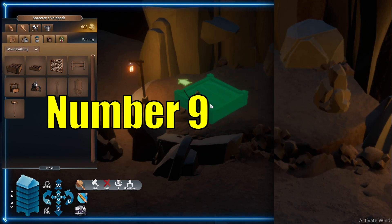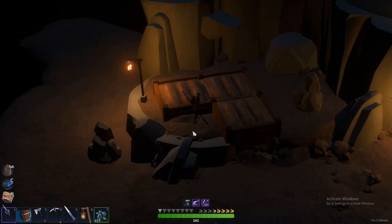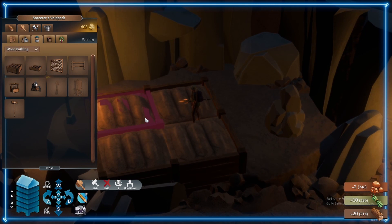Tip 9: Start farming in the caves. The only crop you can farm in the caves are mushrooms; however, keep in mind that you can't grow mushrooms above ground either. You're going to need lots of mushrooms for recipes and also to buy the druid's armor, so don't miss this tip.